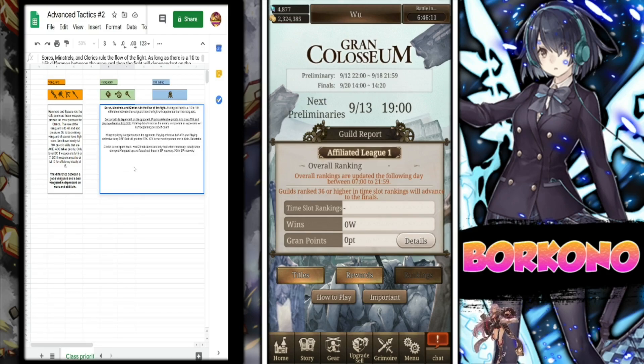As far as Sorcs and Minstrels go, it's definitely a lot more complicated. Sorcs and Minstrels rule the flow of the fight. If the Vanguards have like a 10 to 15k CP difference, they seriously rule the outcome of the fight. Sorcs and Minstrels kind of play off of each other. If you're playing defensively as a Sorc, you drop the attack. If you're playing offensive as a Sorc, you drop defense. For Minstrels, you do the opposite — if you're playing offensive, buff attack. Playing defensive, keep the defense at red, but still prioritize attack, because attack is pretty much the most important stat.